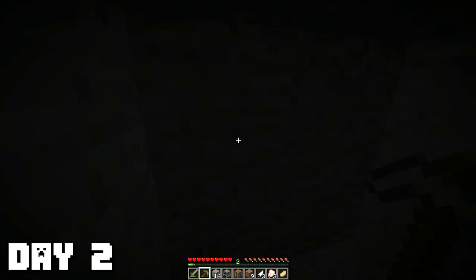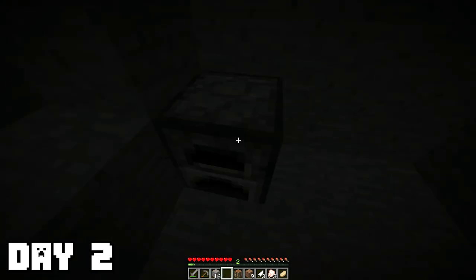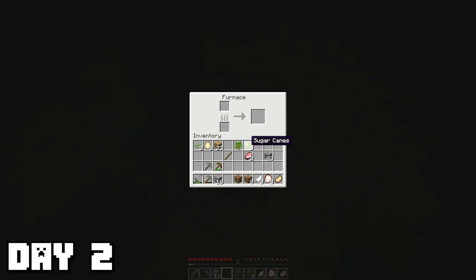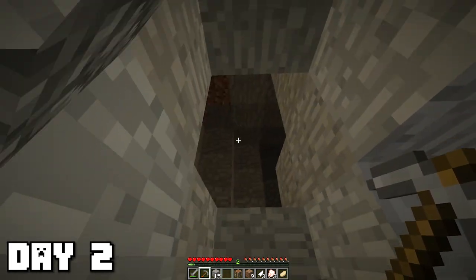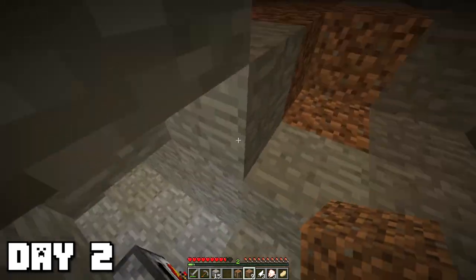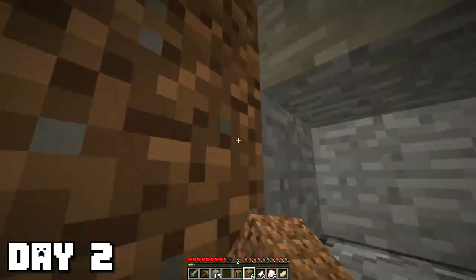I had nothing else to do that night, so I just decided to go mining, gather some stone. I realized that saturation in early versions of Minecraft worked much differently — I healed back to full health and still haven't lost any hunger. I'm trying to create some light to work with. When I saw this cave, I walked out and got immediately shot by a skeleton. Mobs are just so much scarier in version 1.0.